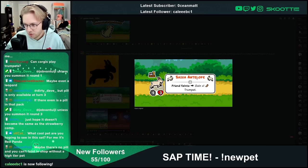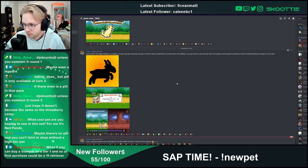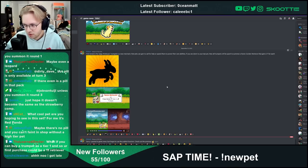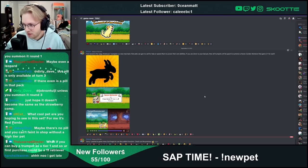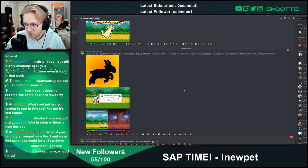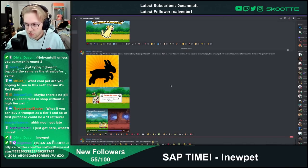Maybe there's no pill and you can't faint in shop without a high tier pet. Pill probably won't be in the specific pack but I'm just talking custom pack — how to get the Golden Retriever. I'm very anxious to see the new foods as well. What if you can buy a trumpet as a tier 1 so your first purchase could be a 1/1 Retriever? I don't think you'll be able to buy trumpets. Maybe you buy the trumpet and it just stacks up for the next turn — kind of like a cupcake, a temporary buff. I wonder if buying trumpets will be a thing.